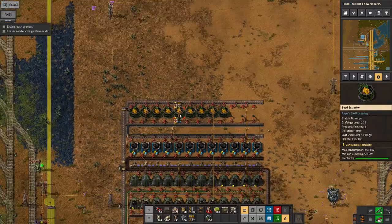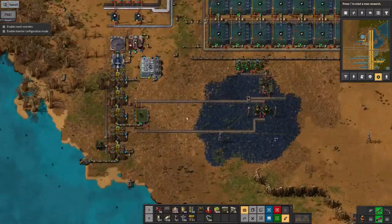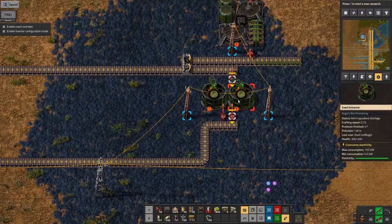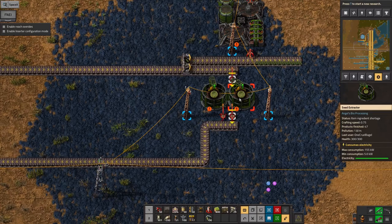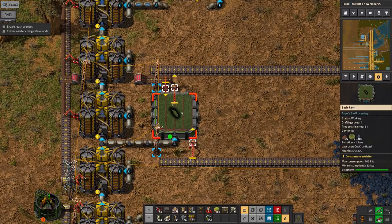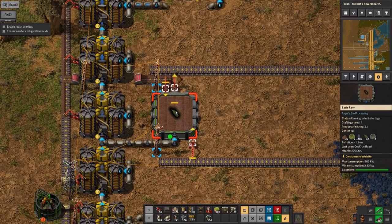I managed to find one. This process has a 5% chance of producing an additional seed each run - it's run 47 times and produced two additional seeds, which is about what you'd expect. However, these machines hold enough for an additional run, so there are the five being used plus an additional two in there. It won't actually start running more often until I produce another three.